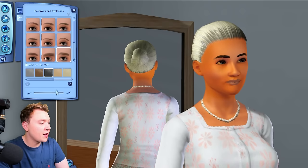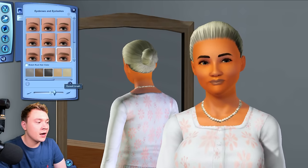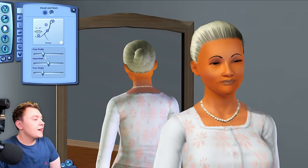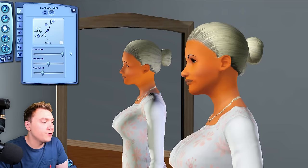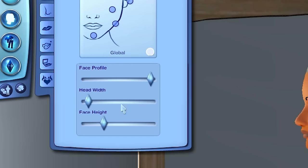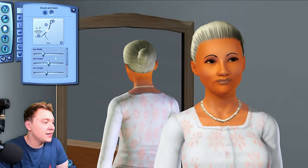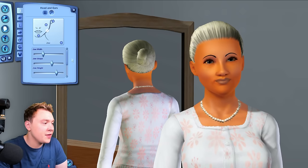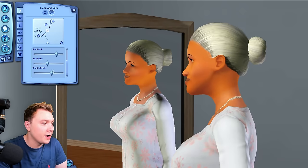You can also change the eyebrow color and eyelashes in The Sims 3. We know how bad Sims 4 eyelashes are — look at this, it's literally incredible. Changing the face in The Sims 3 is actually similar to The Sims 4. In The Sims 4 you can click and drag the face, whereas in The Sims 3 you use sliders. But it's basically the exact same thing and not really annoying.